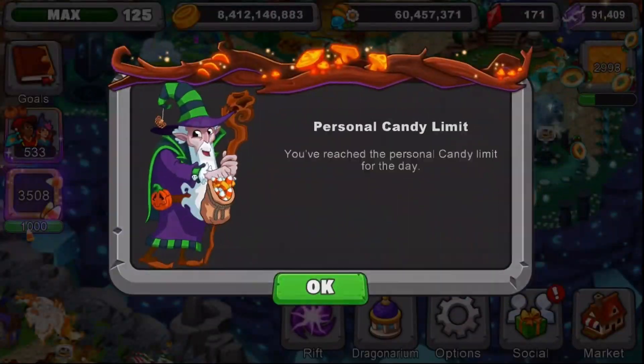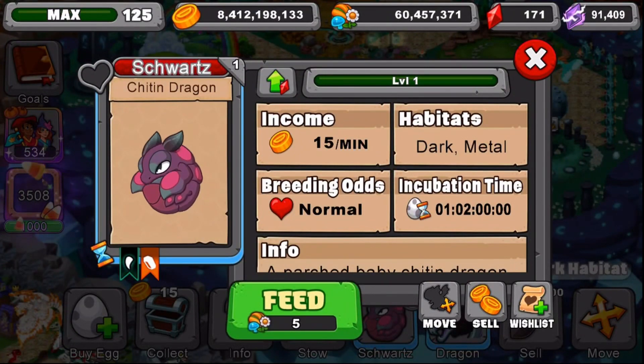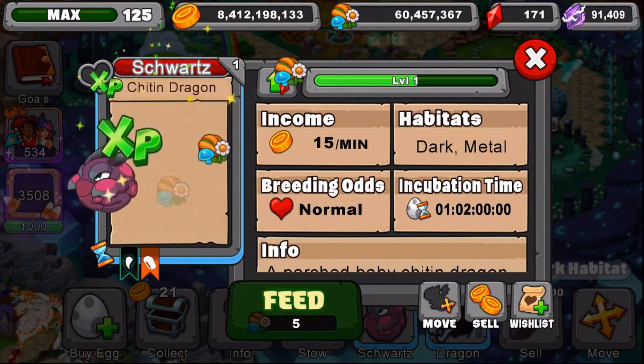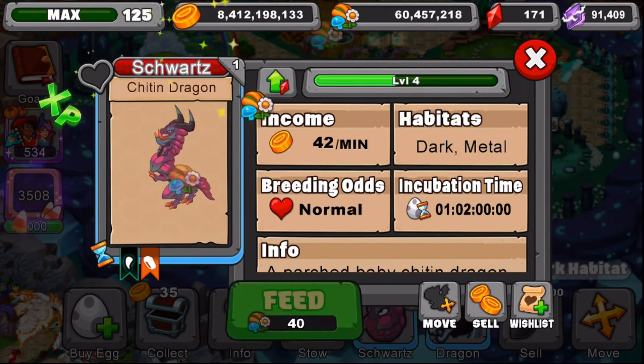So now let's take him to his Young Form, which you can see is already right here. Now let's take him to his Teen Form. Here is his Teen Form — pretty awesome. Now let's take him to his Adult Form.